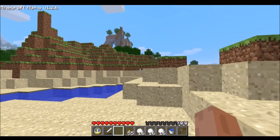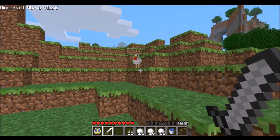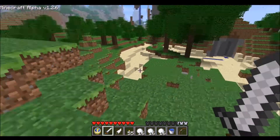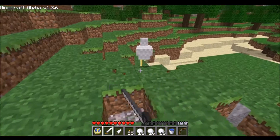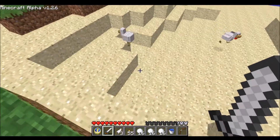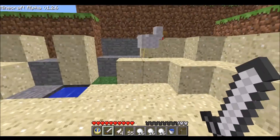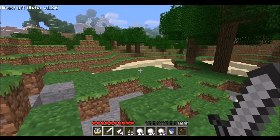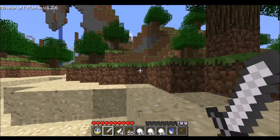Here we go. Five shovels got me a lot of snow. I'm going to kill this chicken and run back to the base before I turn any of it. Killing all these mobs means sheep are more likely to spawn because you're not taking up the mob cap — which is why I'm doing this. So come on, die. You're dead. Okay. Now I'm going to go back to the base and then turn all these into snow blocks.